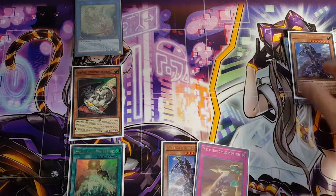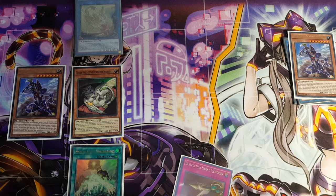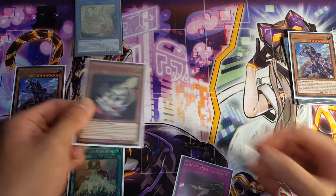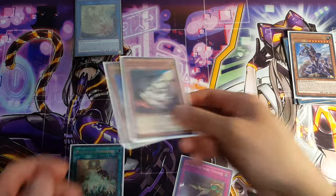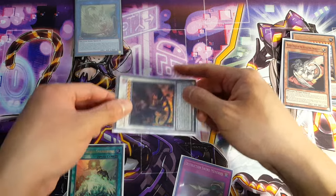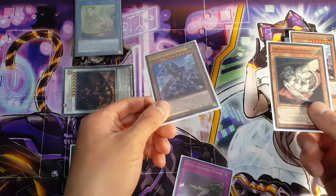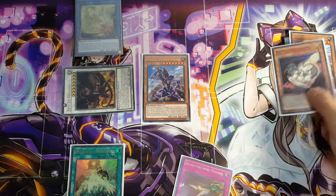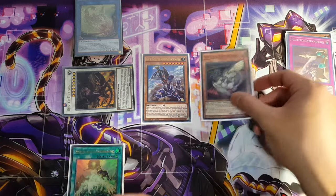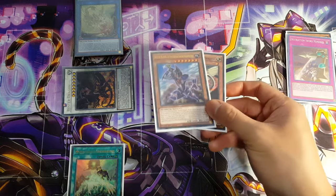We're going to discard one card to the graveyard again, then Special Summon Buster Blader from hand. As you can see, we already have our Buster Whelp on board, which is fantastic — we take these two and Synchro Summon, going for our Buster Dragon again. Buster Dragon then brings Buster Blader back onto the board. We discard to the graveyard, special summon back out, and then take these two — it's up to you what you want to do.